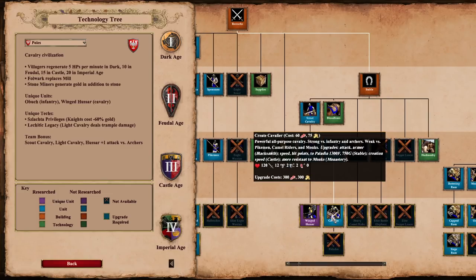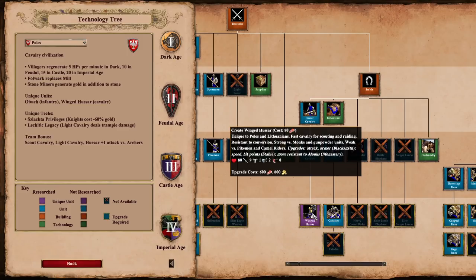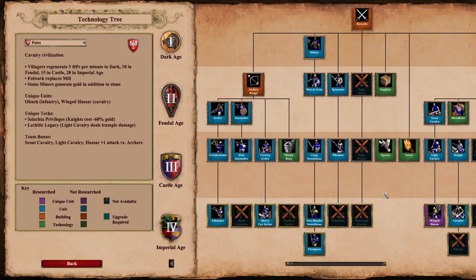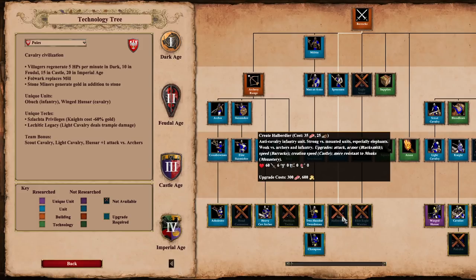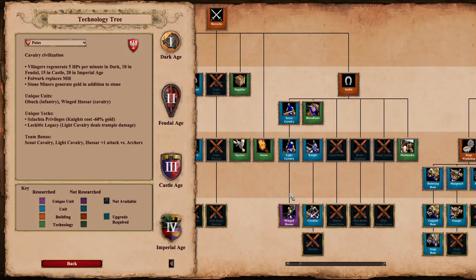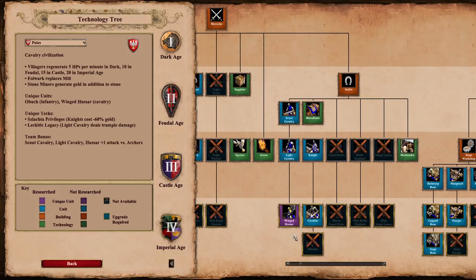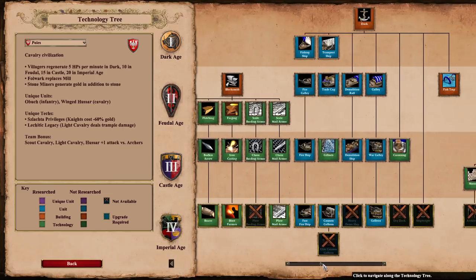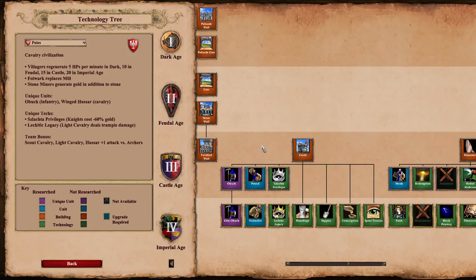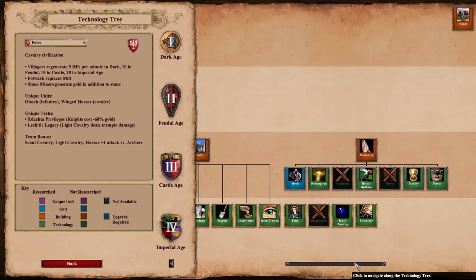Poles do have quite a lot of diversity and some positives for late game, especially the Winged Hussars, but late game they feel like a bit of a one-trick pony civilization. If the opponent has Halberdiers it could be very troublesome for the Poles, because they lack decent trash units in post-Imperial when gold runs low — no Halberdiers, and no final armor upgrade for skirmishers. Whenever you play Poles you'll have to rely heavily on Winged Hussars. If you get all the upgrades for them they could be an extremely powerful unit. It'll also be a pleasure to see how people use the Obuch, which brings a completely new armor-damaging mechanic as one of the most interesting auxiliary units in the game.